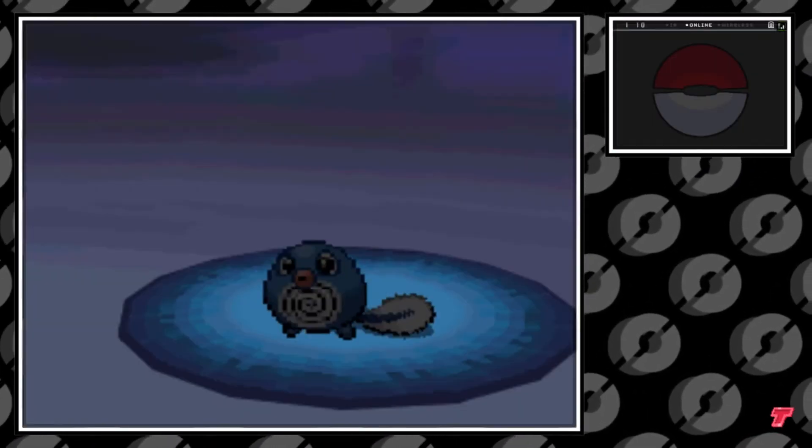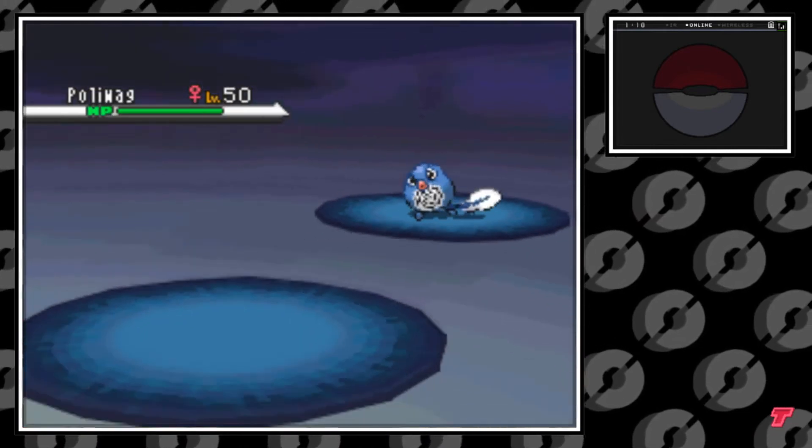If you go into the Giant Chasm and find the first cave portion, the very first one, you again have a 65% chance of finding Poliwag here.